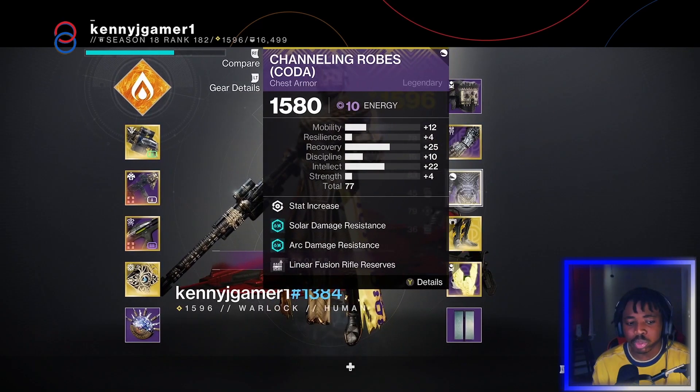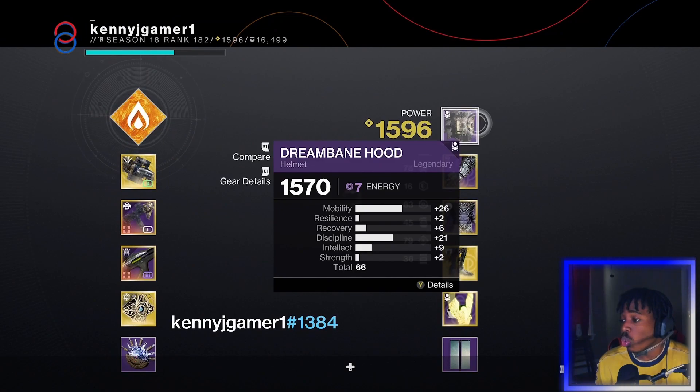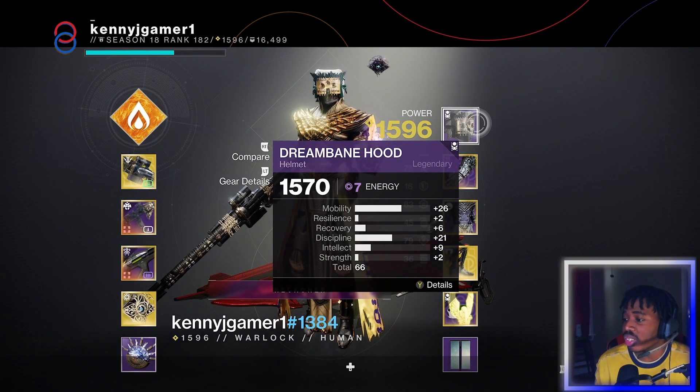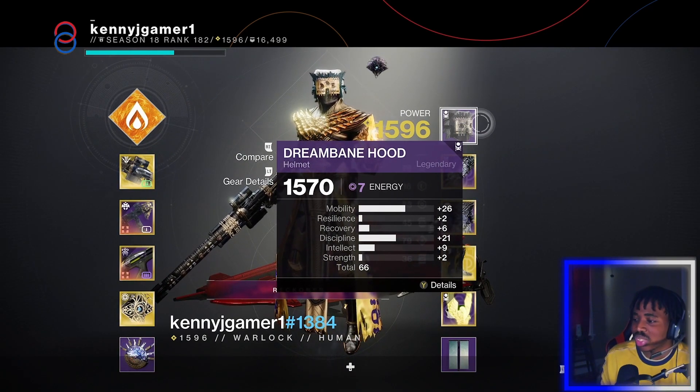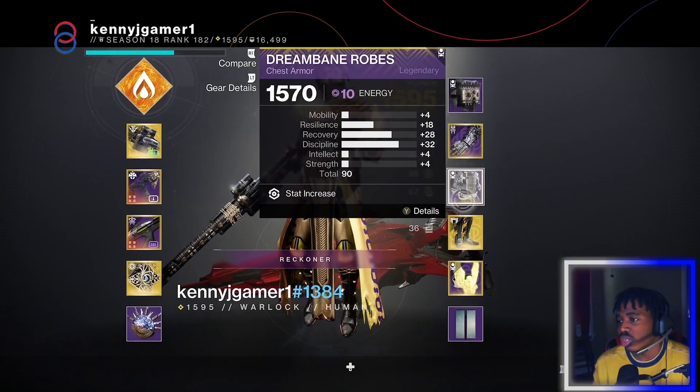What armor pieces did you get? Oh, there you go — there's a high stat right there, depending if someone wanted mobility and discipline only. Oh yeah, this chest piece right here.